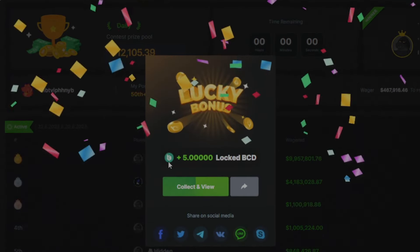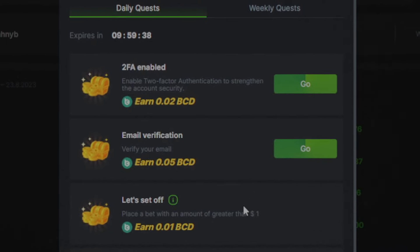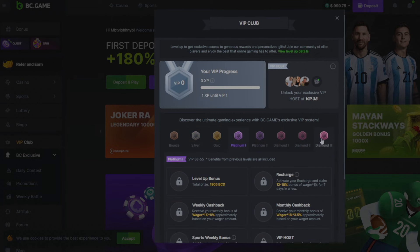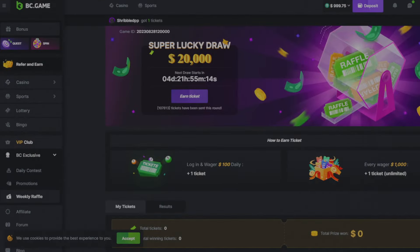We received five BCD. They also have a lot of quests you can do which will give you some small rewards as well, and an exclusive VIP club where you can work your way all the way up to Diamond 3, which gives you a really good weekly cashback, recharge, and stuff like that. Head on over to BC Game and check it out.